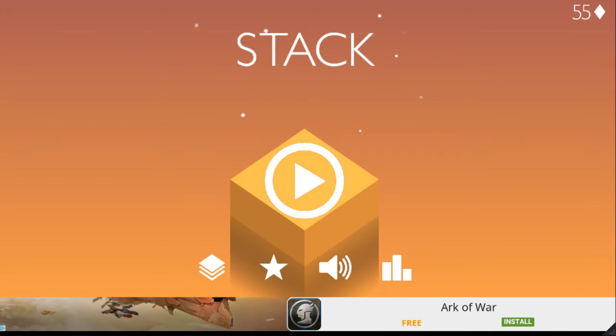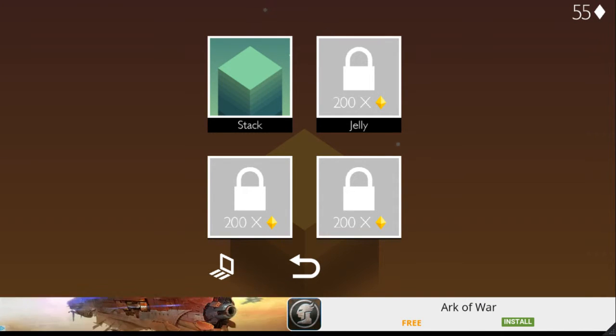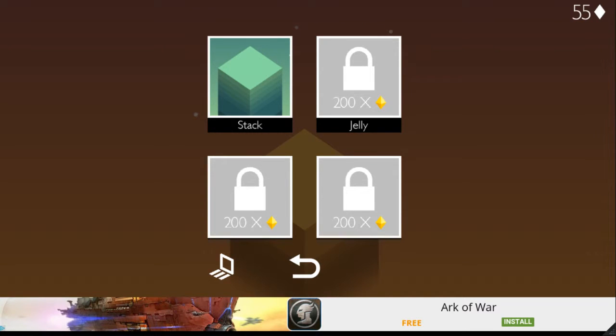On the far left there, you can see this is essentially just the skin system. On the top right, you can see how many gems I have to unlock. So just from playing the game for maybe 15 minutes, I earned 55 gems.